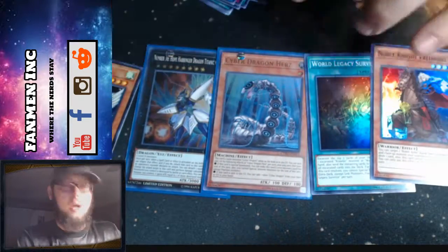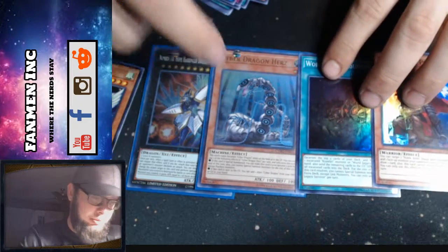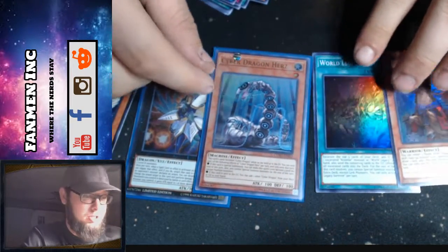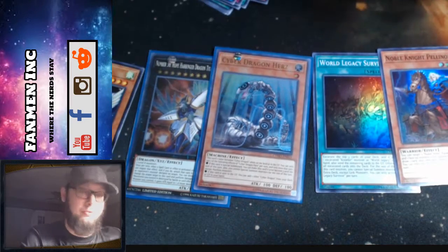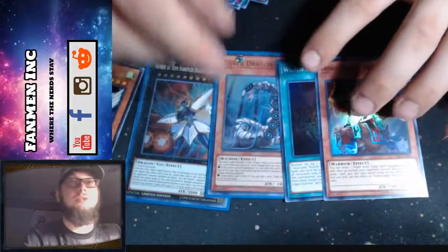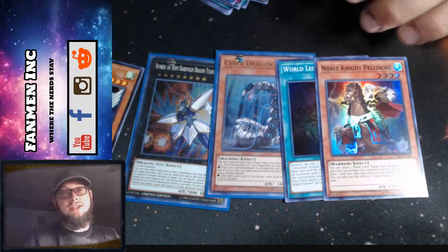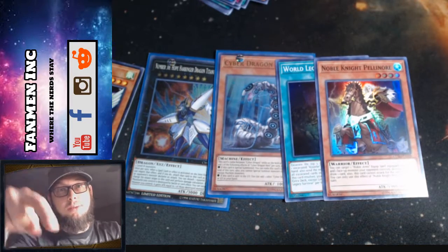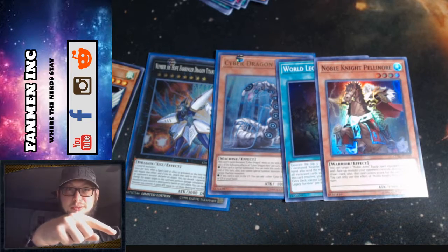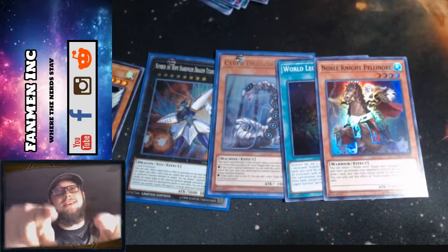I think we did pretty good. We got one of the better promos and we pulled an ultra Cyber Dragon Herz from the pack — that's really good. A lot of Cyber Dragon players are playing this at three, of course you can discard it and get its effects going off from there. I don't think we did too bad. But as always guys, don't forget to like this video, comment down below, hit the little bell over here, and as always stay nerdy.